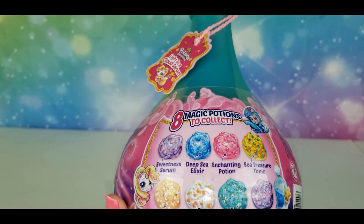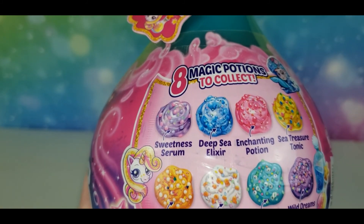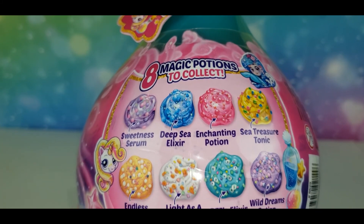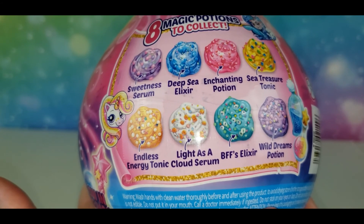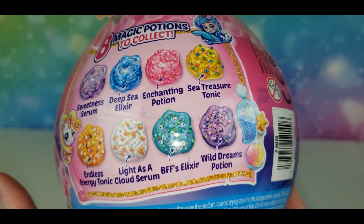There are eight different magic potions to collect: Sweetness Serum, Deep Sea Elixir, Enchanting Potion, Sea Treasure Tonic, Endless Energy Tonic, Light as a Cloud Serum, BFF's Elixir, and Wild Dreams Potion.